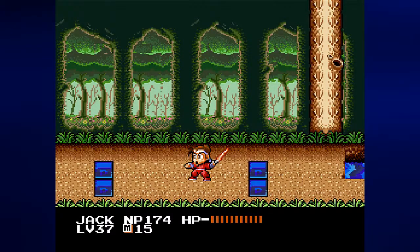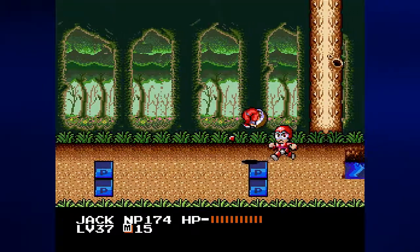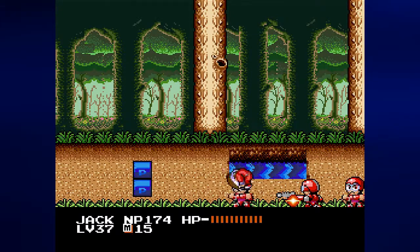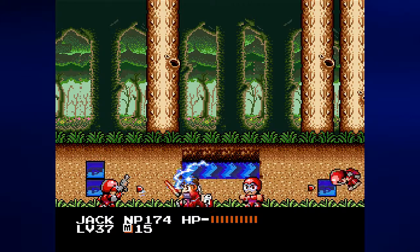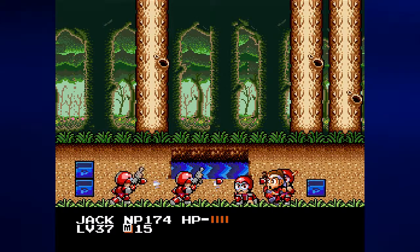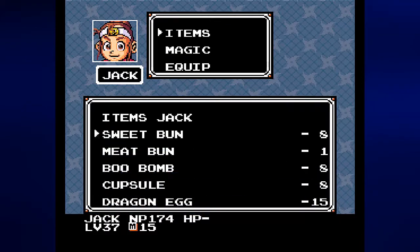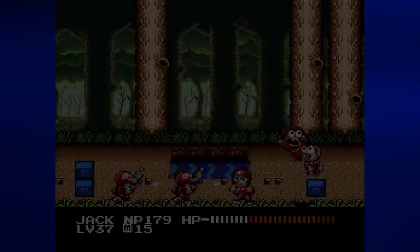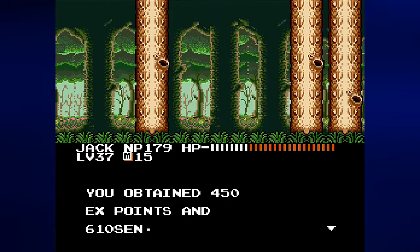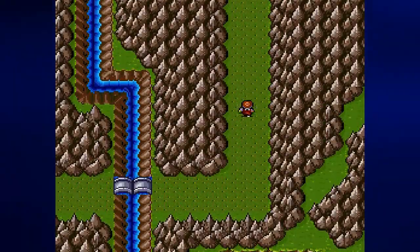Don't let the palette swap fool you — these guys have guns. Thankfully we fought this kind of enemy before. If you see them pull their guns out, be ready to jump. And these guys will throw you too. We're not fighting these guys — these guys are not worth it. 450 experience and 610 sen. You can do better with just about every other battle in the game.